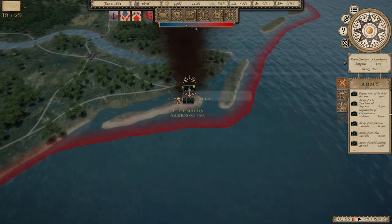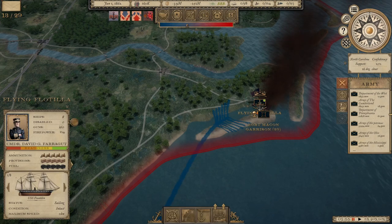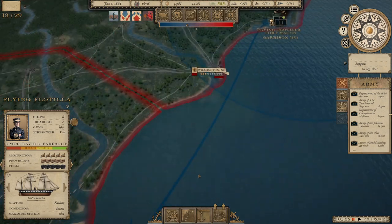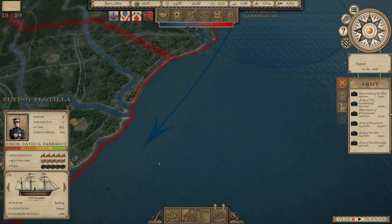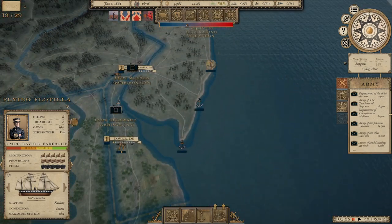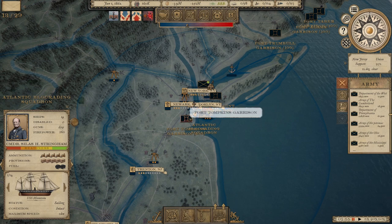We've begun repairing Fort Macon up to about 30%, and we've also taken Moorhead, which is the port there. We've issued orders for some naval vessels between episodes. We have a fleet of about eight ships with 160 guns and 124 firepower, giving them patrol orders, because the Confederates apparently have some raiding squadrons doing blockade work. I also am sending the bulk of our Atlantic blockading squadron with 14 ships and 659 guns.